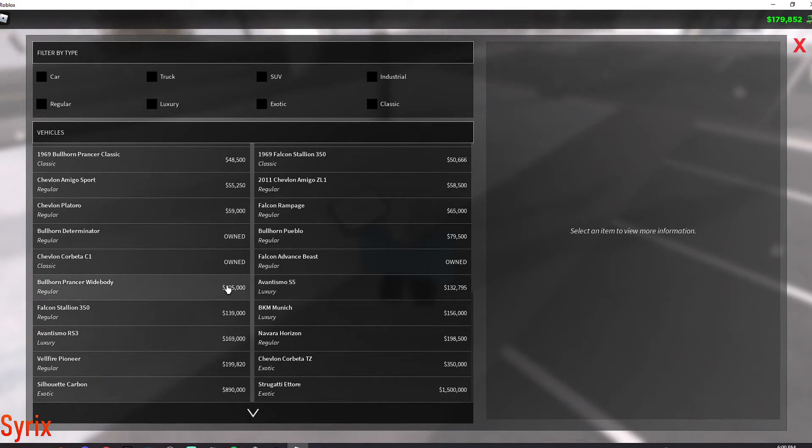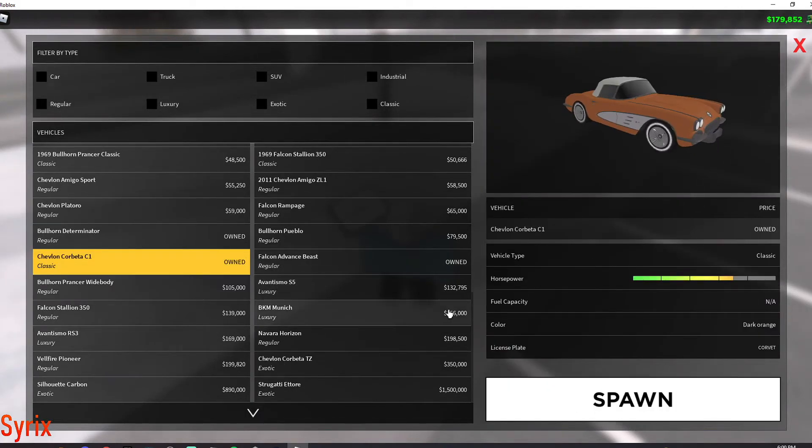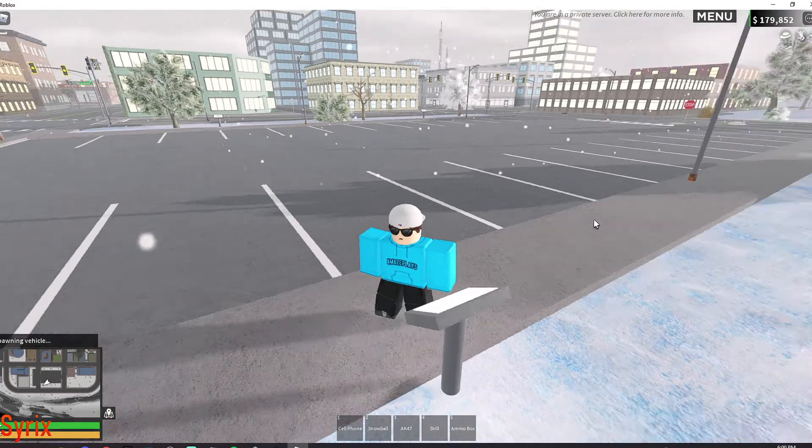The first thing you want to do is just grab any car. It doesn't have to be fast — I'm just going to choose this random car.